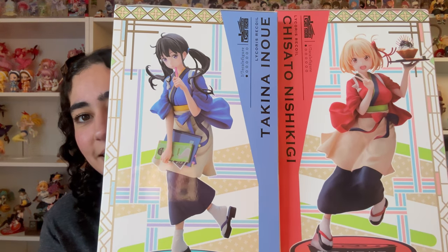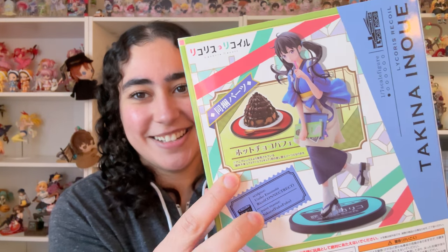Not only are they 1/7th scale, but they are cafe-themed, and if y'all know me, y'all know I love cafe-themed stuff — absolutely adore it. Look how freaking cute these concepts are! Takina's comes with a bonus if you order from certain shops. I ordered mine off Hobby Ganky and got the bonus, which is her poop-shaped dessert. Let's get started!